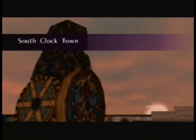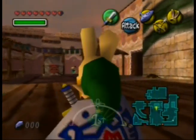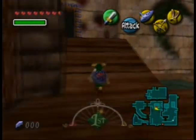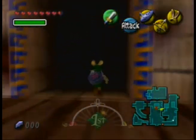Welcome to part 9 of the Majora's Mask commentary, ladies and gentlemen. We got the Bone Arrow from Woodfall Temple. We were doing some side quests last part, but we're not done yet. Before we head into the next area, let's explore Clock Town for a little while.